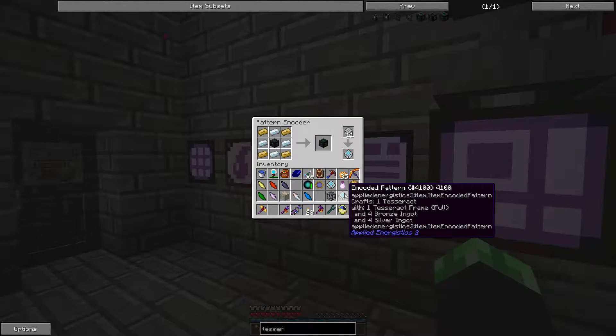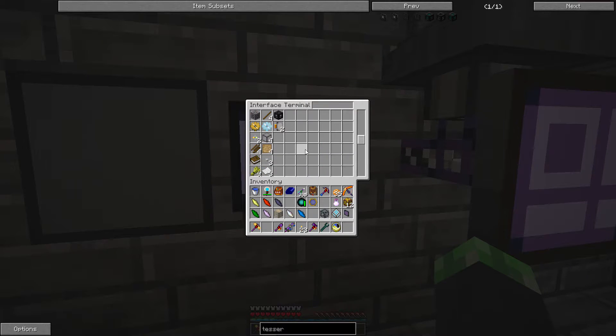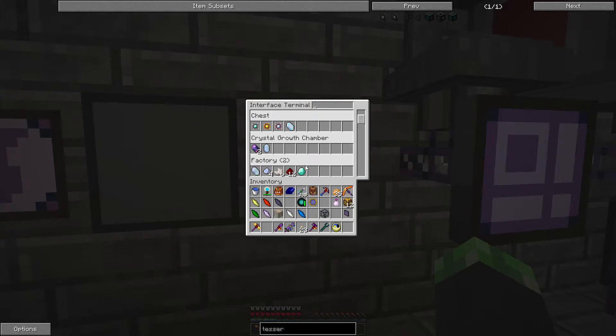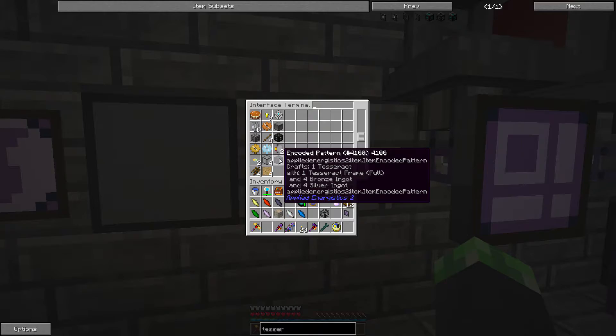I specify these accordingly - naming an interface names the interface in the interface terminal, so I know which one has the Resonant Ender. This one - wait, did I get those backwards? That is Tesseract frame full, and this is Tesseract. Got it.